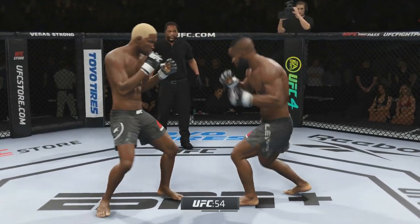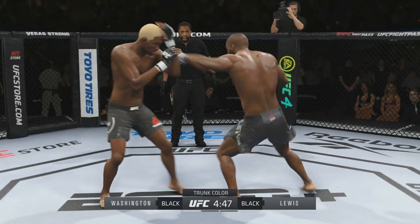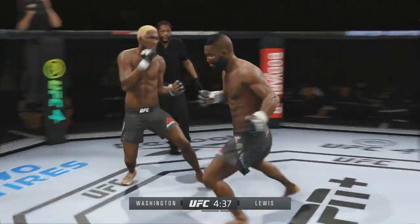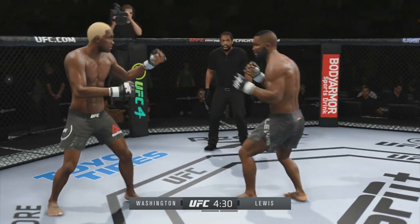Here we go. Franklin Washington has got 15% power and all the stamina in the world, but Ruby Lewis hits like a damn truck — he just needs to land. We're going to see tonight, will Franklin Washington be too much for this new up and comer? Let's see.